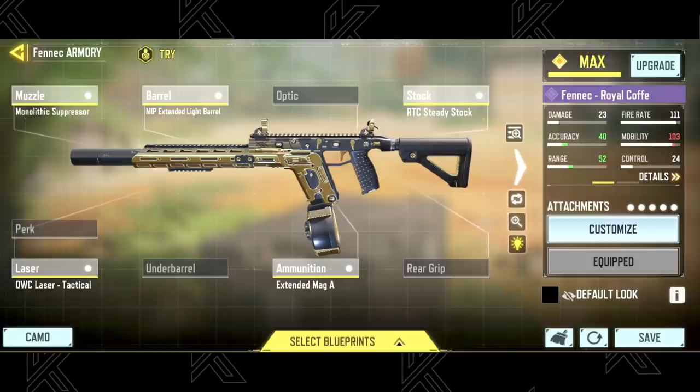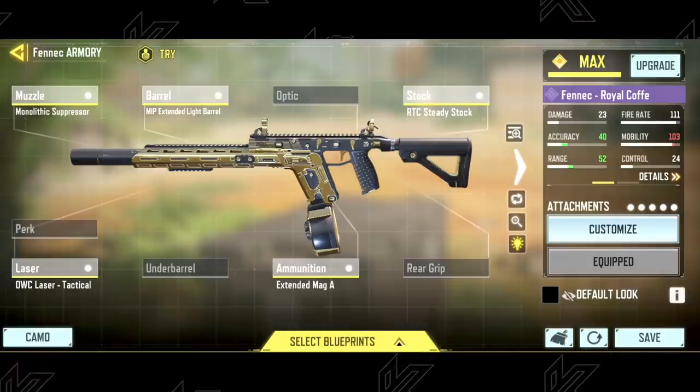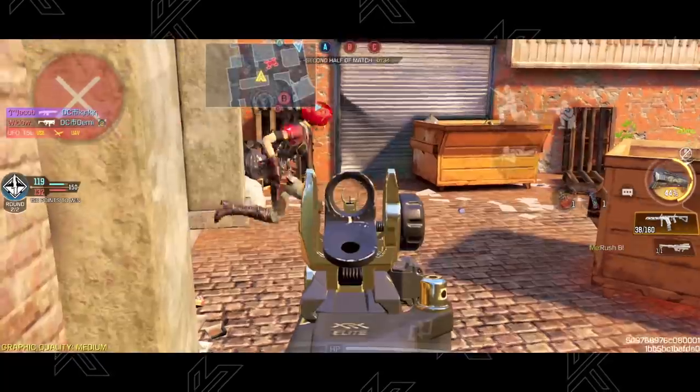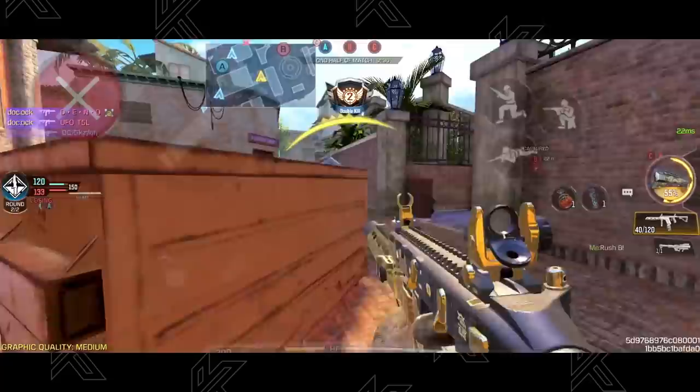If you have the Mythic or Epic blueprint, you can use the Monolithic Suppressor, MIP Extended Light Barrel, RTC Steady Stock, Tac Laser, and Extended Mag A. Otherwise, if you want a red dot on your build, remove the Steady Stock for that.